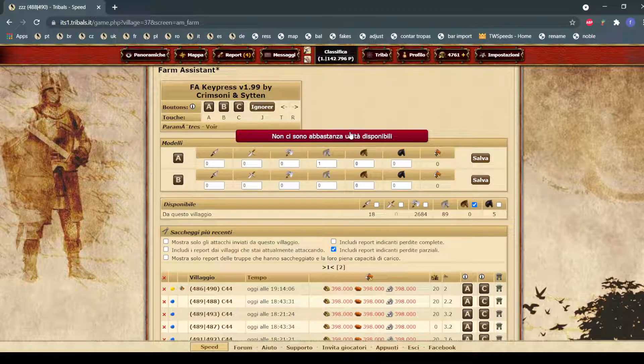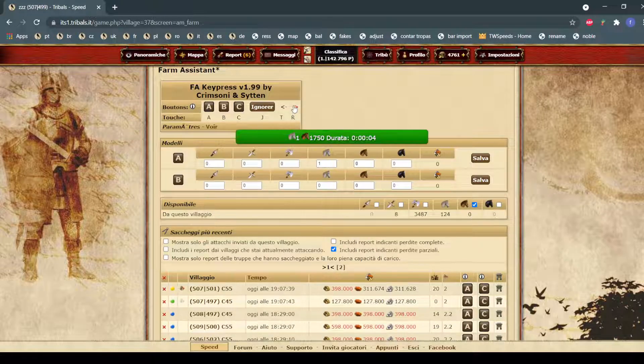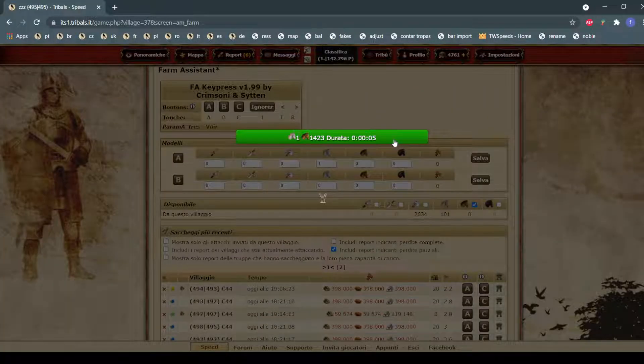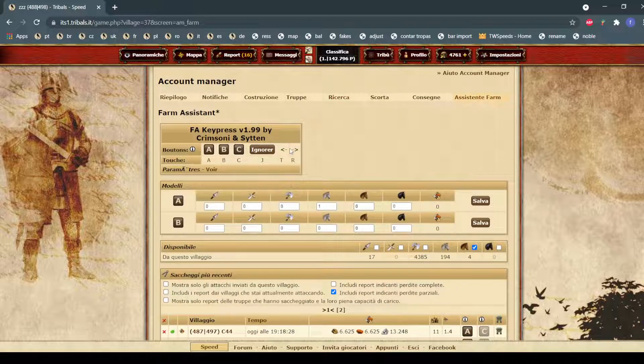You can also assign keys to changing villages. For example, I have R to change village, change farm — it's basically a farm button. It's so fast I can just spam both keys and I'm farming non-stop.